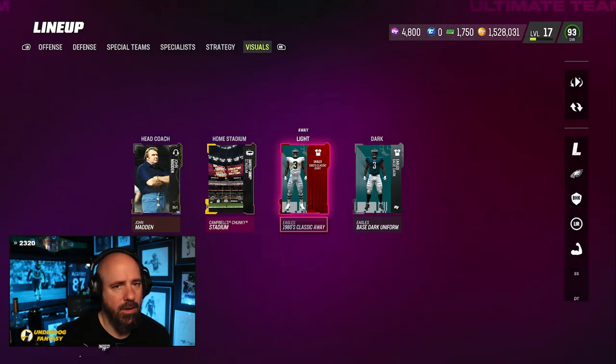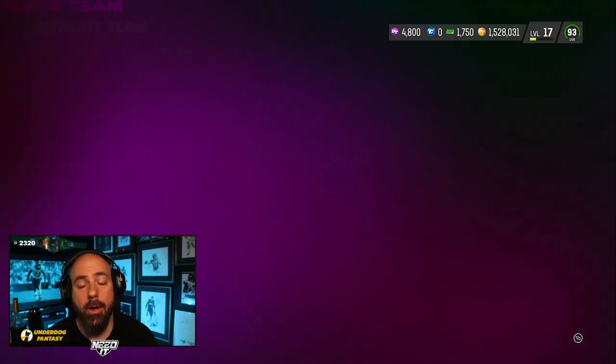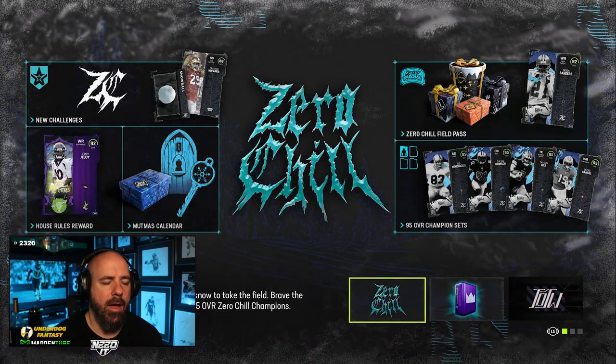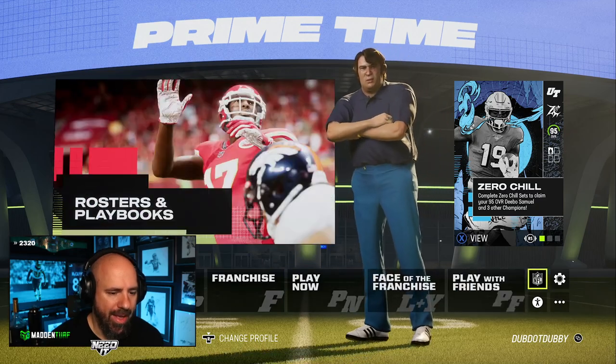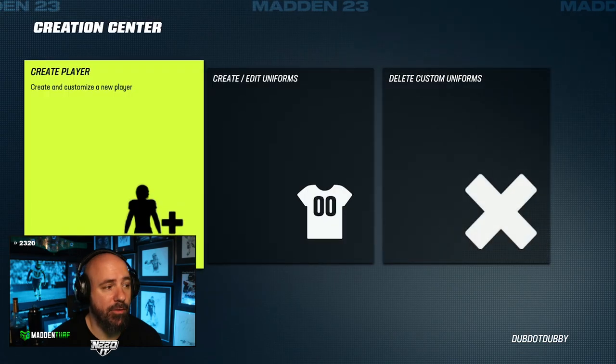Then all you gotta do is go out here to the main menu. I know we don't use the main menu too much because we're in MUT all the time, but back out of this, leave Ultimate Team. It feels refreshing to leave Ultimate Team. They tried to bring me back, but here we go — main menu. You want to go over to the NFL shield, right there: Creation Center. That's where you want to be.